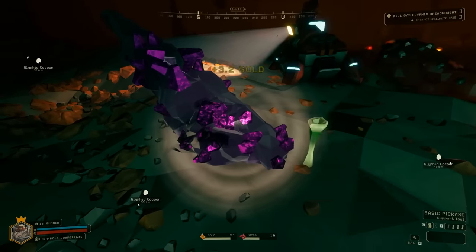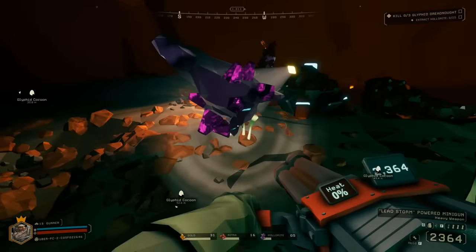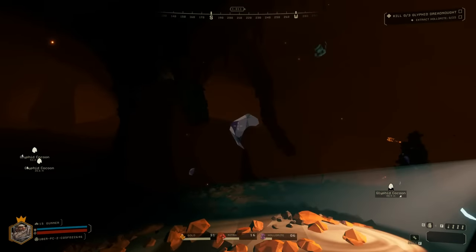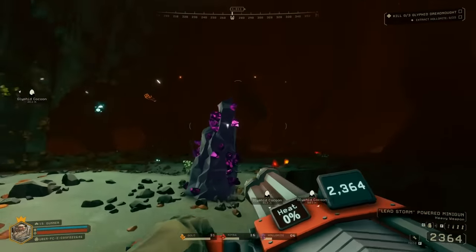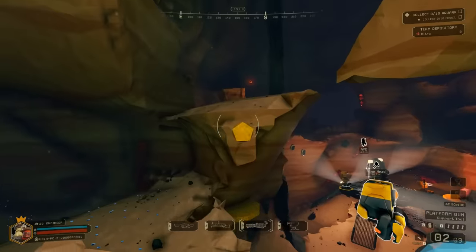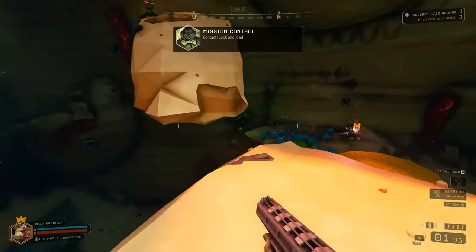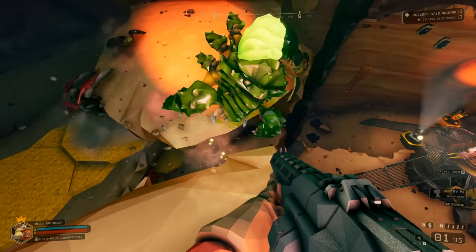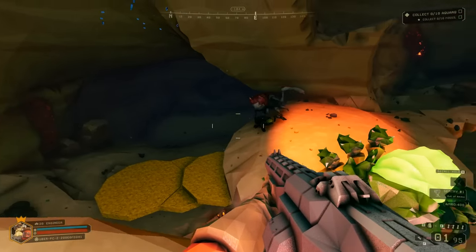I advise mining minerals from top to bottom. Terrain and minerals will remain suspended in mid-air and refuse to crumble. Sometimes you'll encounter some neat mid-air formations, which can then be greatly abused, effectively making all melee Glyphids useless.